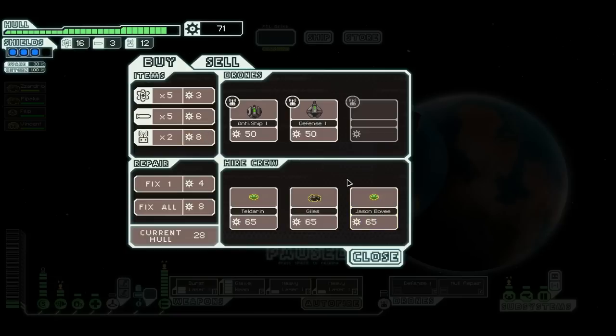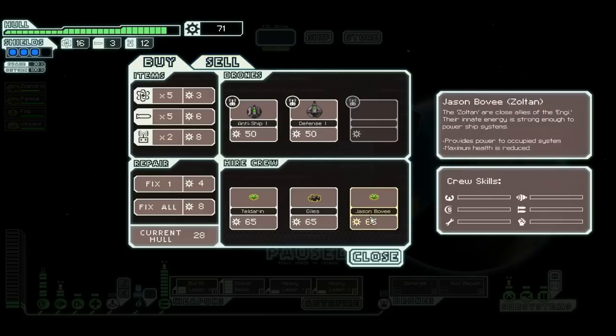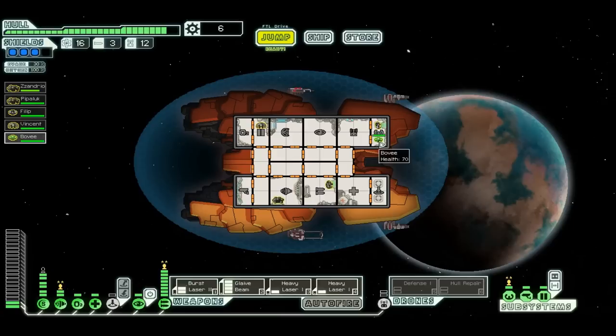Jason Bovee — that's tempting. I have got nothing to sell, but the Zoltan is really tempting me. I'm going to have to buy him. Who's the best at combat? You're no longer a weapons man — Bovee is. We'll hang out in the med bay. I just need another crew member and I can have a boarding team again — that'd be nice.